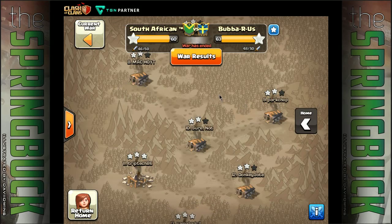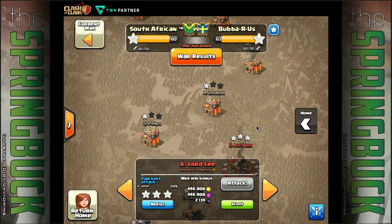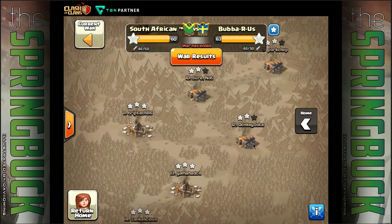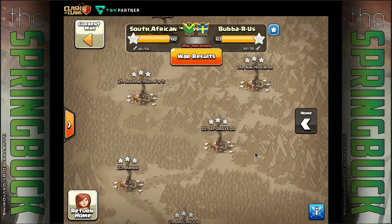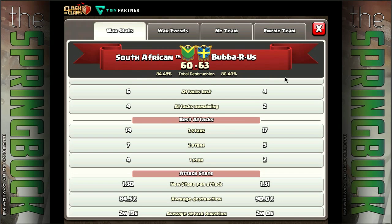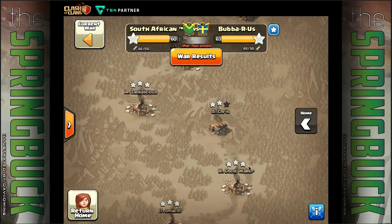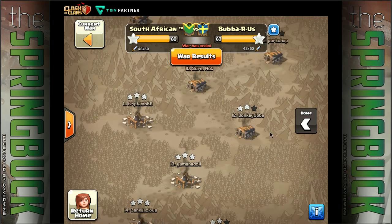Okay so Victor going in on a three-star attack, missed a few town hall nines but also cleaned up quite nicely. In the end we had 14 three-stars to 17, so we came up just short. Let's have a look at some decent attacks - here's a cleanup from my rushed town hall ten.